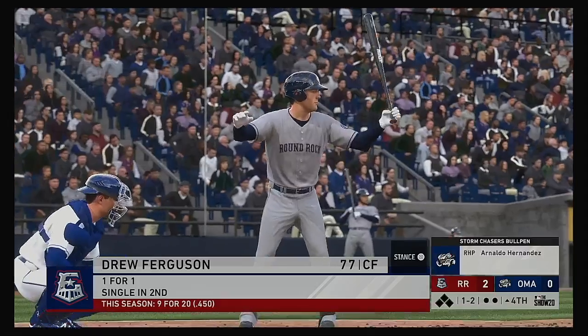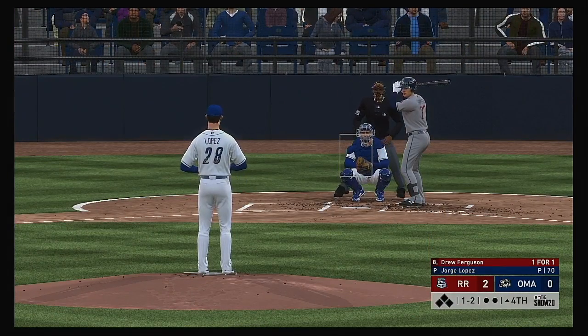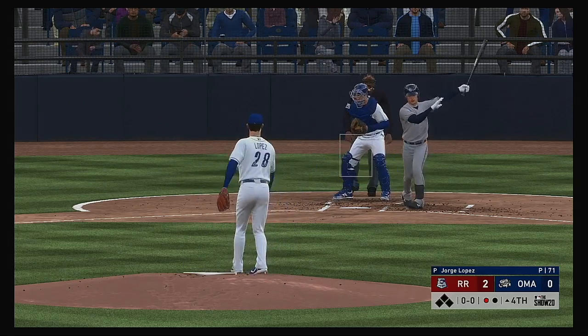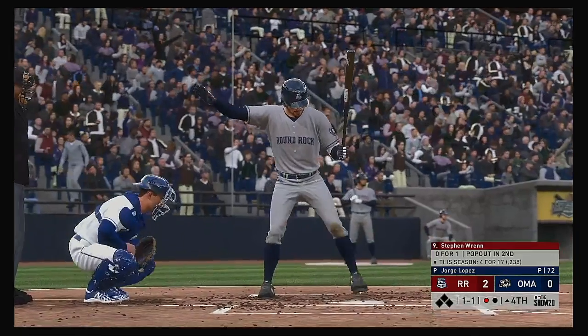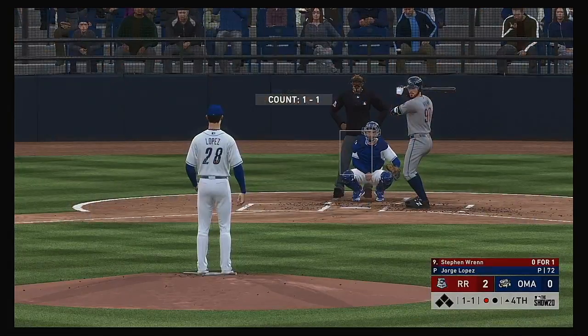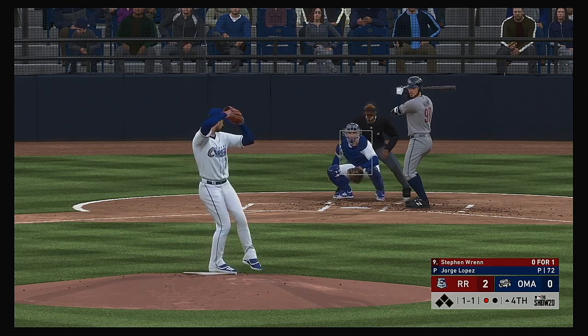New inning set to get underway. Digging in for his second at-bat, Drew Ferguson — he reached on a single in his first try. One of the keys to securing a win is to keep the pressure on and try to build that lead moving into the later innings. He racks up the swinging strikeout on the breaking ball — Drew Ferguson becomes the first out of the inning.